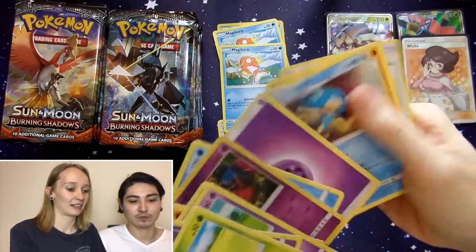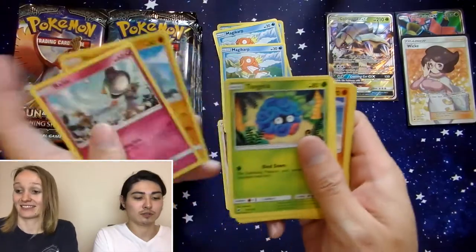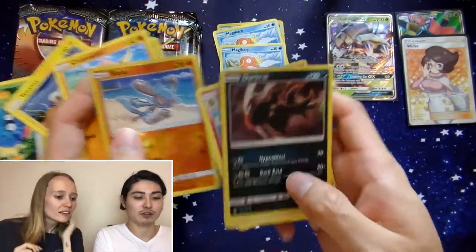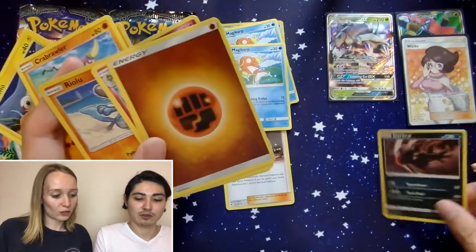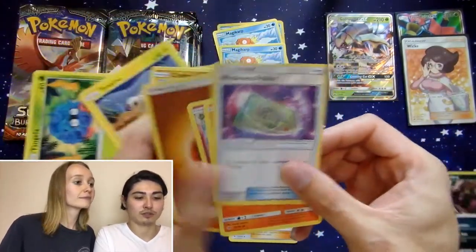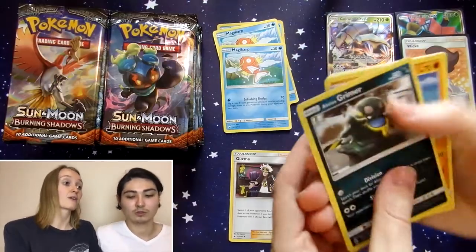Azumarill. No Guzmas. Wishful Baton. Rhyhorn, Ralts, Tangela, Tynamo, Crabrawler, Riolu, and a Darkrai Holo. Another one! We need a Holo stack.